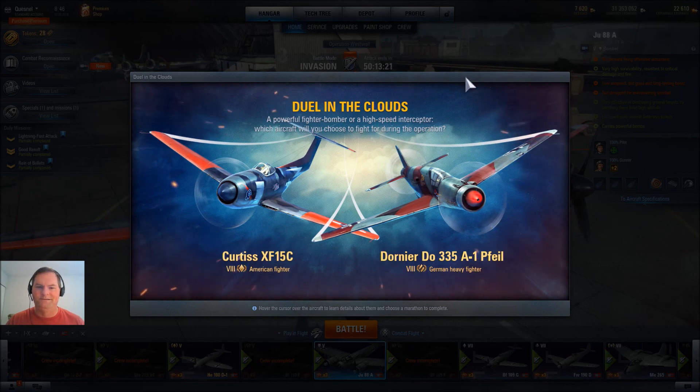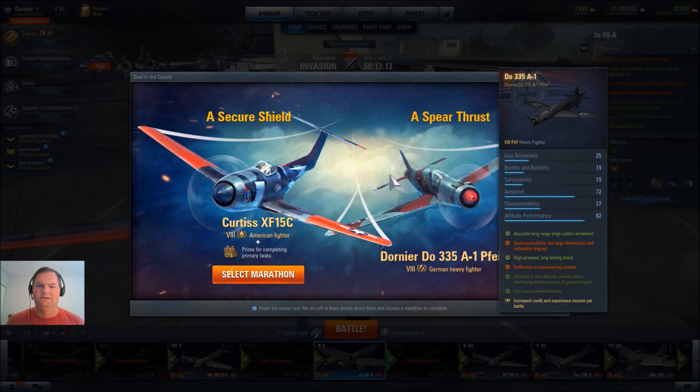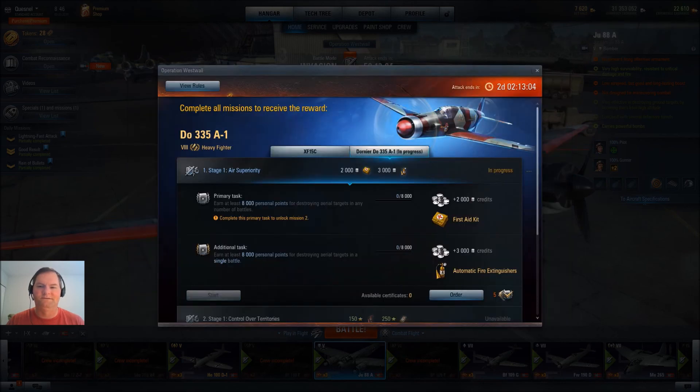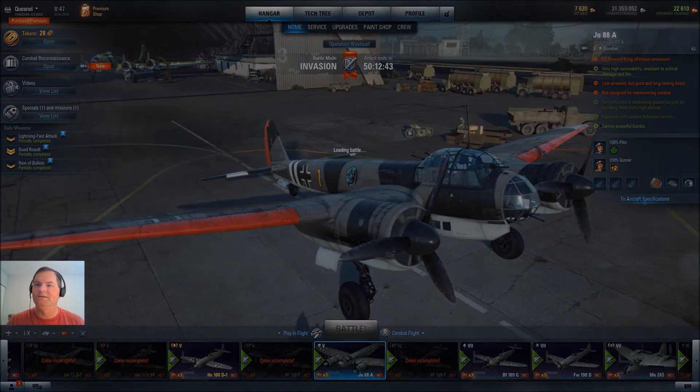So how do we get out of that? Secure a shield — spear thrust. I ain't gonna finish it anyway, so let's do that. 8,000 personal points, okay then. I've been reading some of the stuff on the forums on both NA and EU, and a lot of not-so-happy people — a lot of frustration and very high levels of negativism. I understand that the requirements for these planes are quite significant.